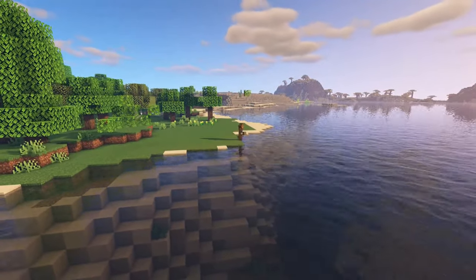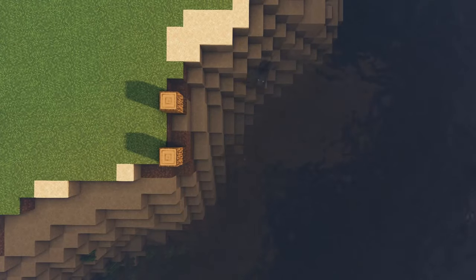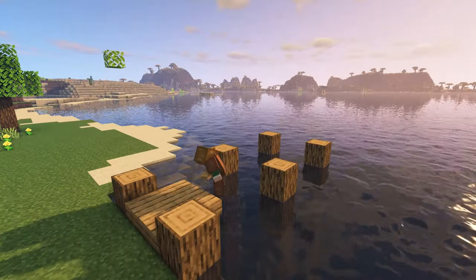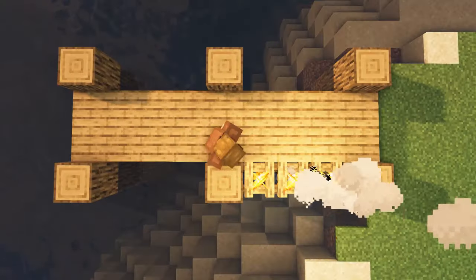After you've found the place you're going to put the dock, the first style uses oak logs as our beams. You're going to have a two-space gap wide and a three-space gap lengthwise between each post, depending on how long you're going to make it. Make them pop up above the water by one block, and in between you're going to cover it up with oak slabs.